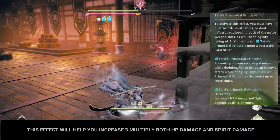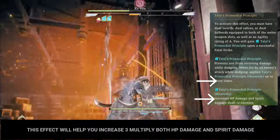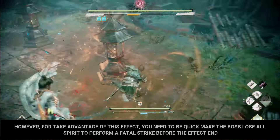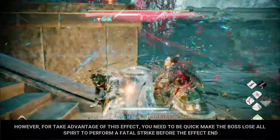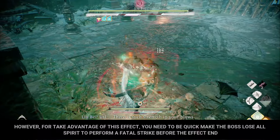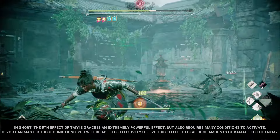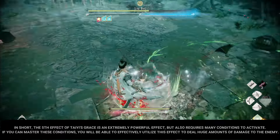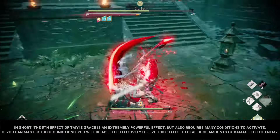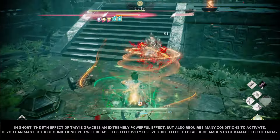If you successfully dodge the attack as soon as the boss attacks you, you will receive the Tai's Primordial Principle Heavenly effect. This effect will help you increase a 3x multiplier to both HP damage and spirit damage. To take advantage of this effect, you need to be quick — make the boss lose all spirit to perform a fatal strike before the effect ends. In short, the fifth effect is extremely powerful but requires many conditions to activate.